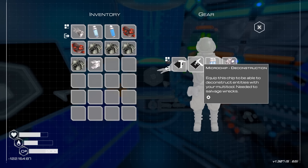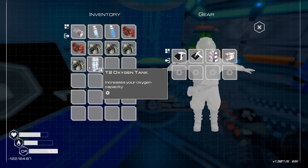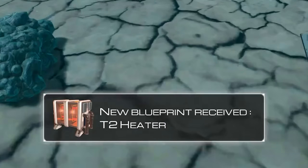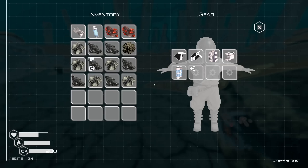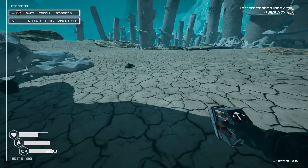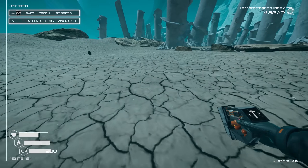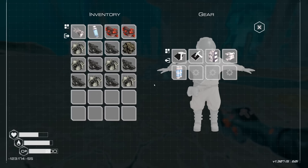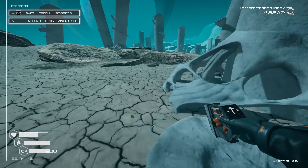I guess I gotta take something off real quick so I can put that on. And there we go — now we have a lot more room for activities on here. Sweet. Oh, good thing I didn't build my heaters yet — tier 2 is here. What do I need for that, actually? Same thing: two iridium. Perfect. I actually have enough to do that one. So we'll do that one instead once we get back. I was just looking for some silicon. Got quite a bit of it, so we should be good to upgrade again. And let there be heat.